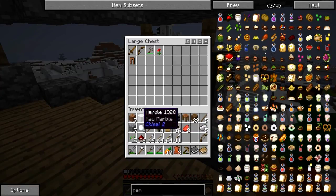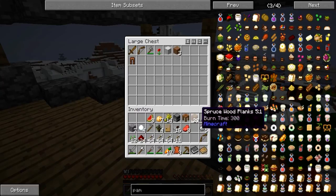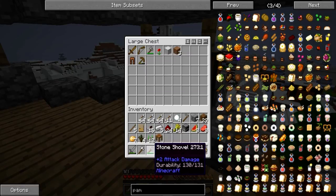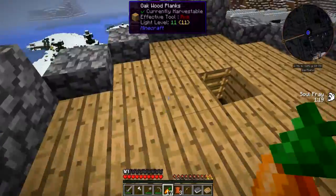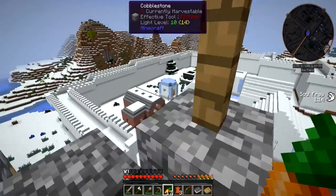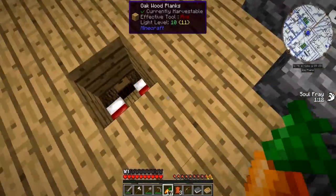Let me get rid of stuff I don't actually need — like marble, some dirt. I'll definitely keep the rest of this stuff. Oh, and I don't need that stone pickaxe anyway. Should be good. It also gives me quite a nice view. I believe that part is from Willcraft, so let me see if that actually contains anything interesting.